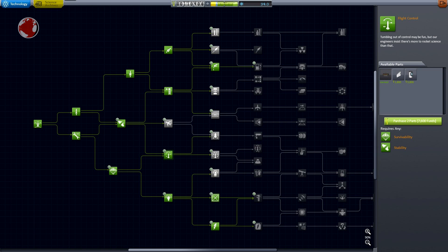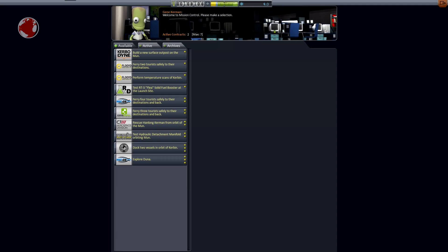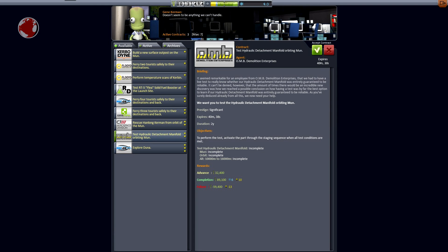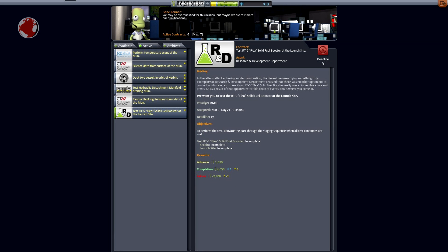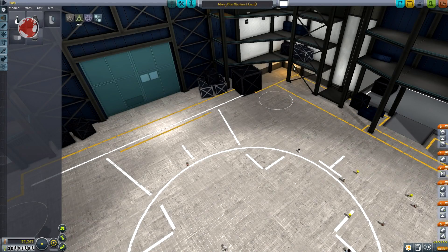The guys from the R&D focused their efforts into developing better fuel systems, better flight controls including small reaction wheels, and lighter propulsion systems. I do of course sign some contracts to make funds. Poor Hanlong Kerman is trapped in moon orbit and while rescuing him I can also test a radial decoupler. This will be MUN mission 3 and I must succeed.